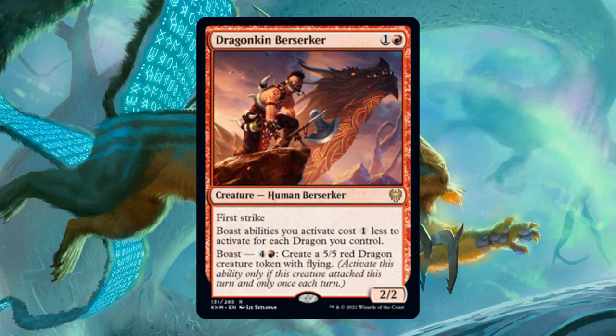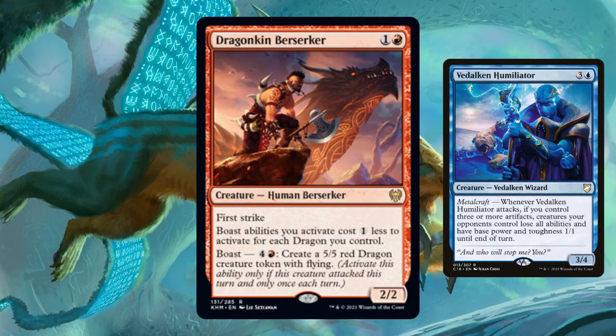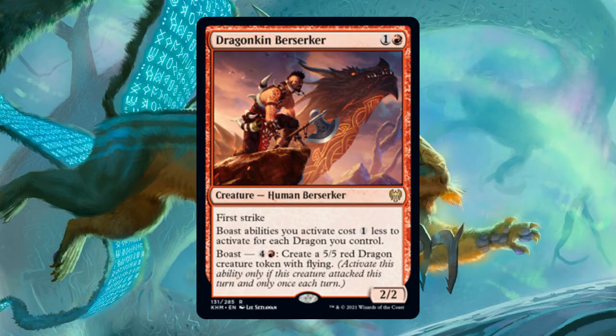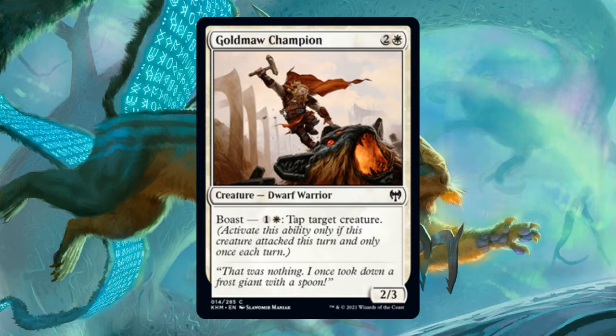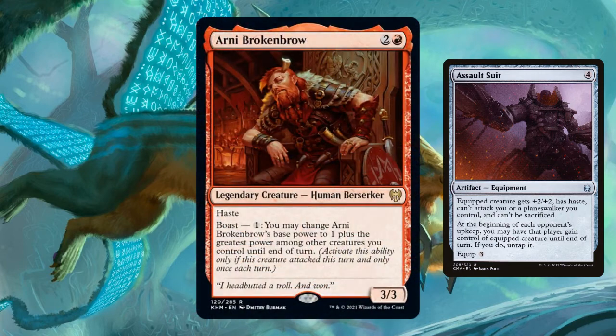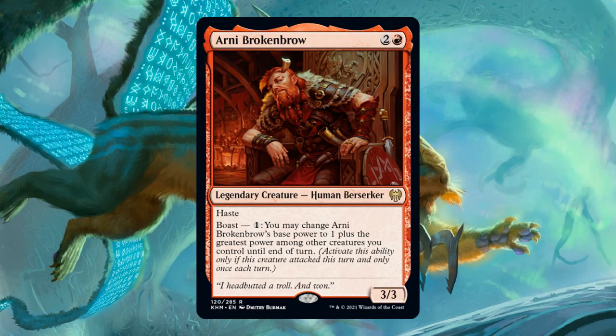That would lead me to the conclusion that blue is a very humble color, but that sounds suspiciously incorrect. Boast abilities can be activated at instant speed anytime after the declare attacker step, all the way until the end of the turn, provided the Boast creature attacked this turn. For example, Boast can be activated before blockers are declared — Goldmaw Champion can prevent a single creature from blocking by paying 1 and a white when it attacks. Most of the time you'll only be able to use Boast on your own turn, since typically your creatures can only attack during your turn, with very few exceptions like Assault Suit. So unless your Boast creatures have haste, or unless you can give them haste, you won't be able to trigger Boast abilities right away.